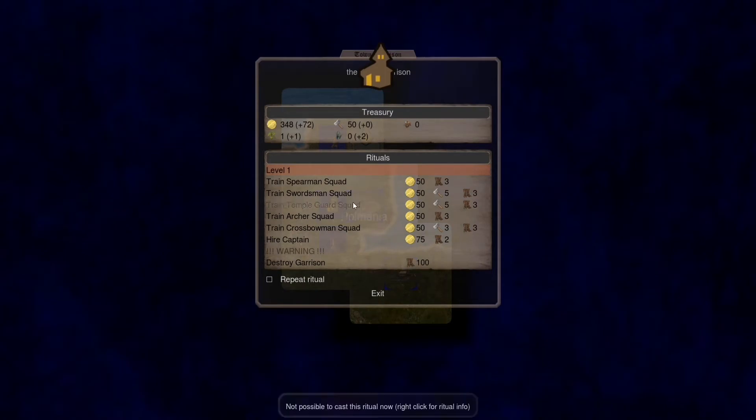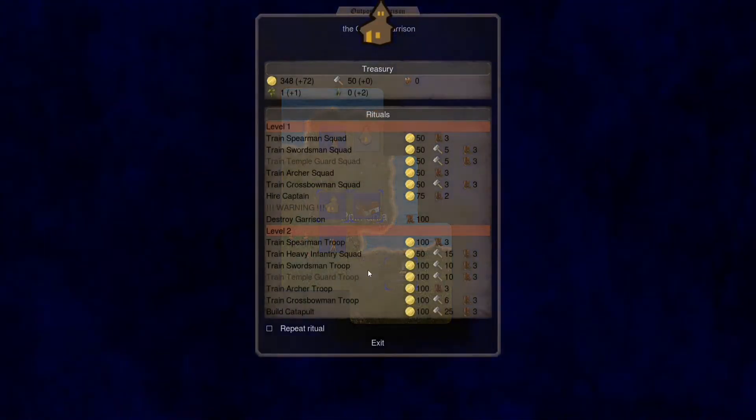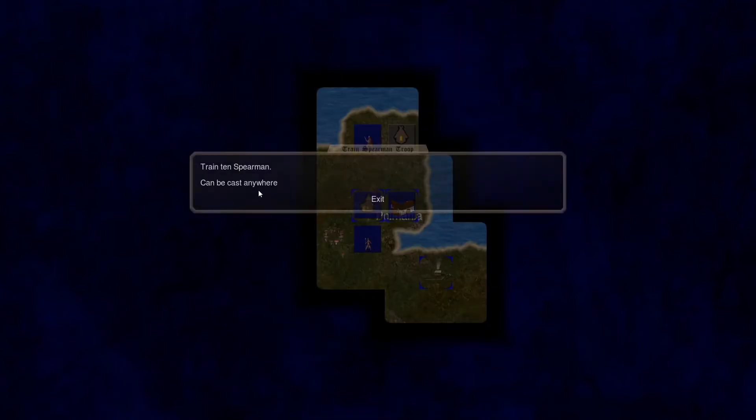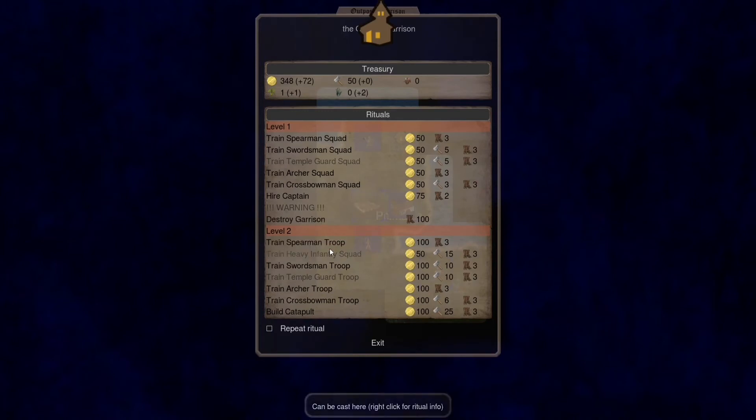We can also recruit units here if I wanted to. This is actually a lot better because it's a level 2 garrison — the higher the level of your garrison, the more units you can recruit per turn. For example, the baron starts with a level 4 garrison in his castle. At level 2 we can train a spearman troop of 10 units, while at level 1 we can only recruit 5. We could also build a catapult, but maybe not now.